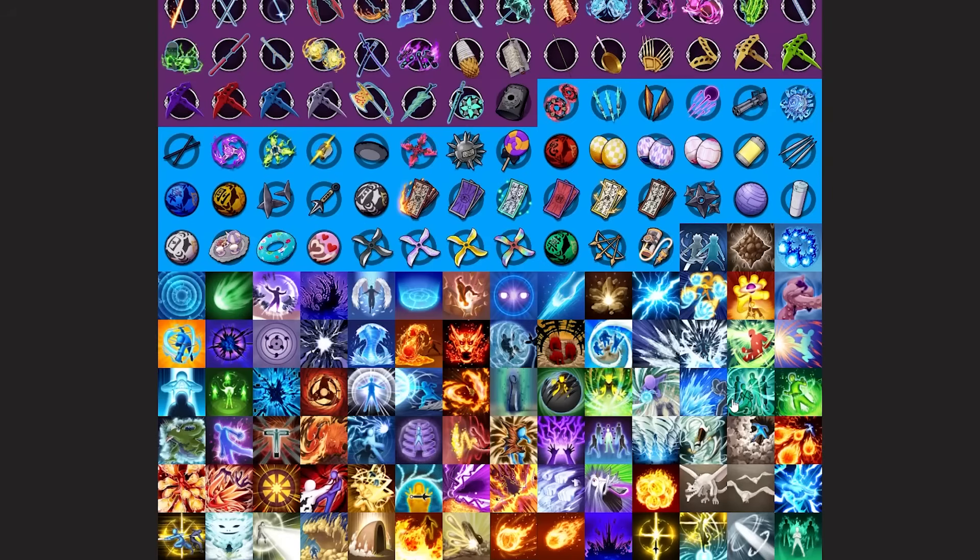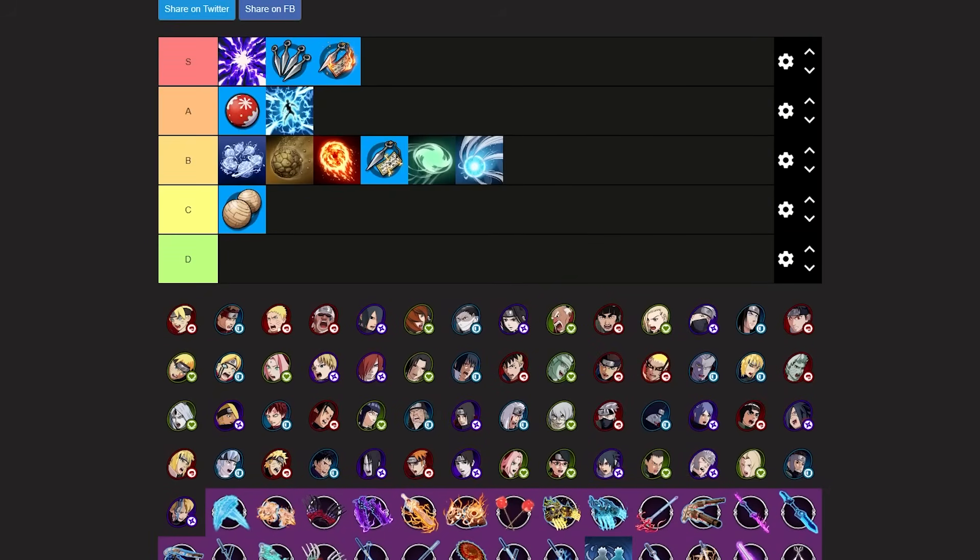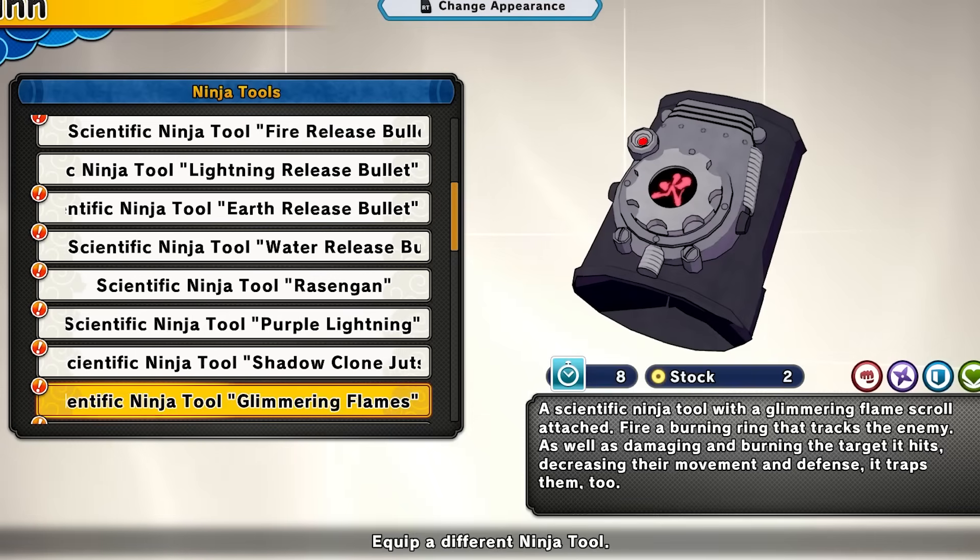Next up we have the shadow clone jutsu ninja tool. Basically you're just summoning out more clones — you get a free sub with that, which basically gives an extra sub. With certain builds it could be very toxic. I rate this around mid A tier. I'm moving it to mid to high A tier actually.